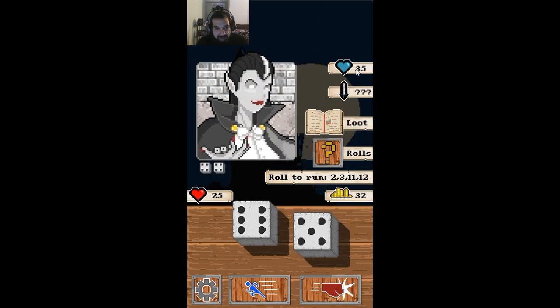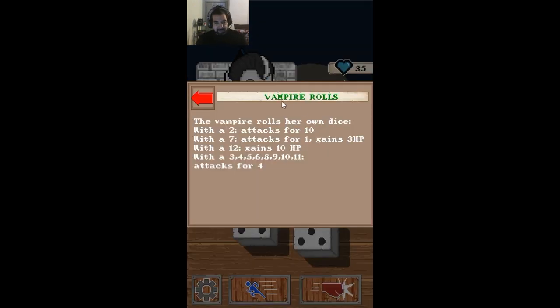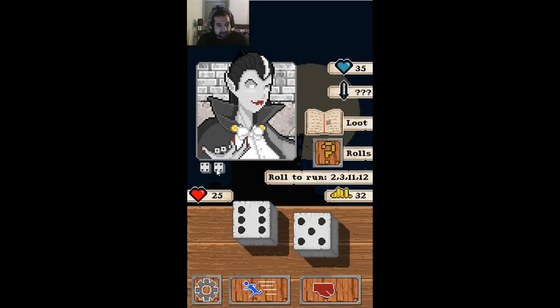So the vampire is big — 35 health. You don't know their attack. Loot rolls, vampire rolls, our own dice. Dice are down here. It's running on 2, 3, 11, or 12. We're at 25 versus 35. We're going to try to attack and do as much damage as we can.